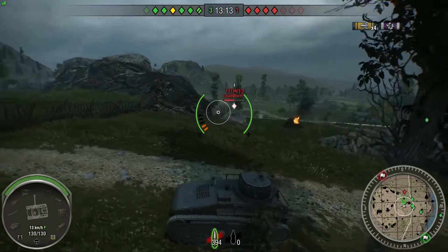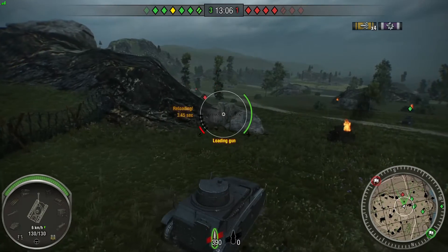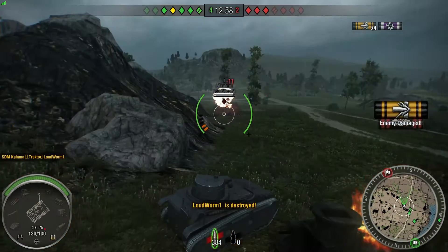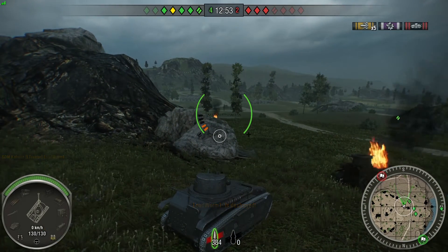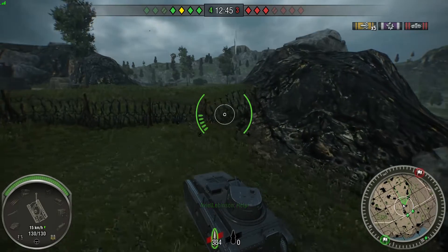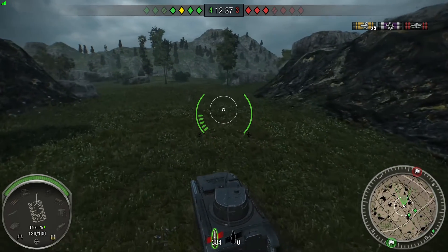If you look down by the tank infograph in the bottom left hand corner, there's no need for the sixth sense perk - it tells you when you're detected. And again, I still hadn't figured out what the reload button was. That's 3 for 2. Let's go finish this guy off - 4 for 2, we're looking quite confident here. So I'm going to go and do some spotting. I know that I have sixth sense, which should make scouting a hell of a lot easier.